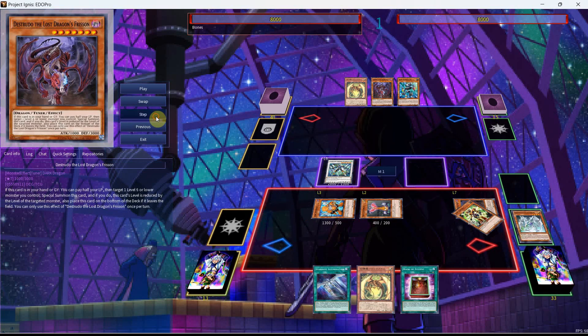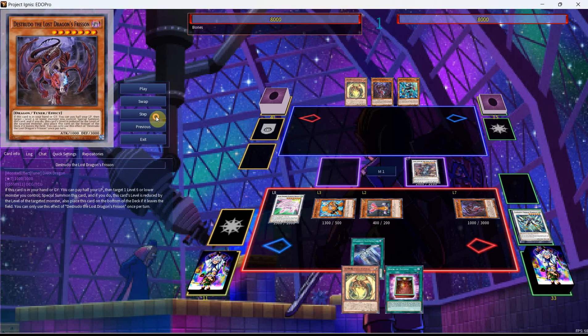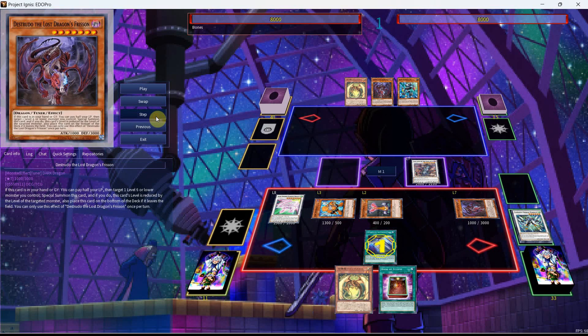We're going to Special Summon out the Junk Servant, go into our Axel, and then use the Axel's effect which will bring back the Jetsync run. From here, we'll go into our Yazzie, again freeing up our monster zone so that we can make these next plays, as we're then going to activate the Illumination. This will get us the Trail from our deck.